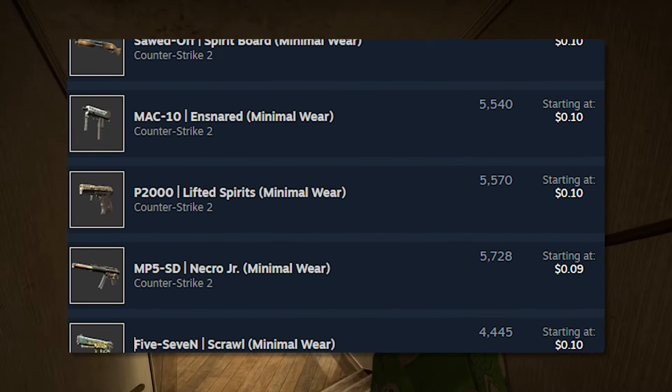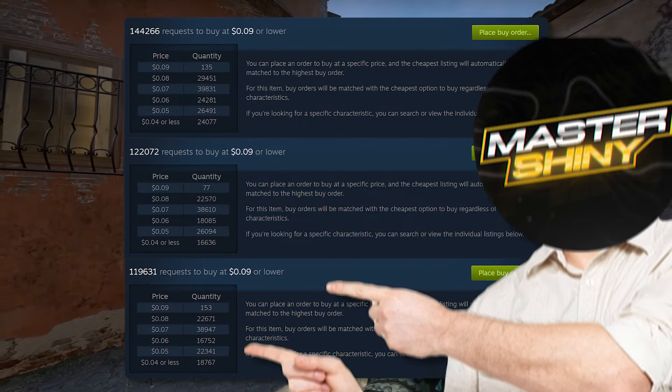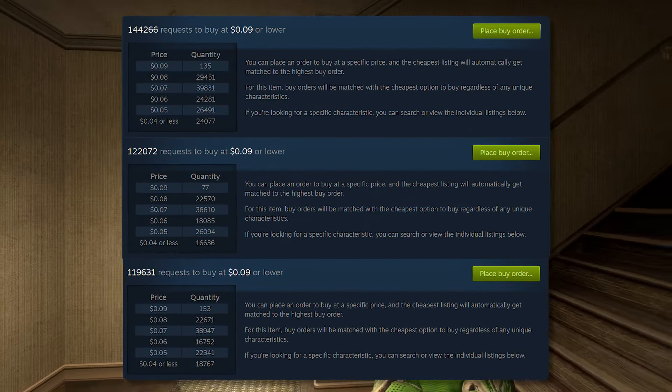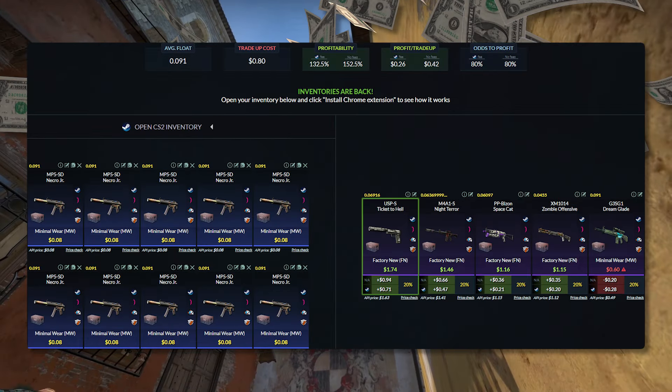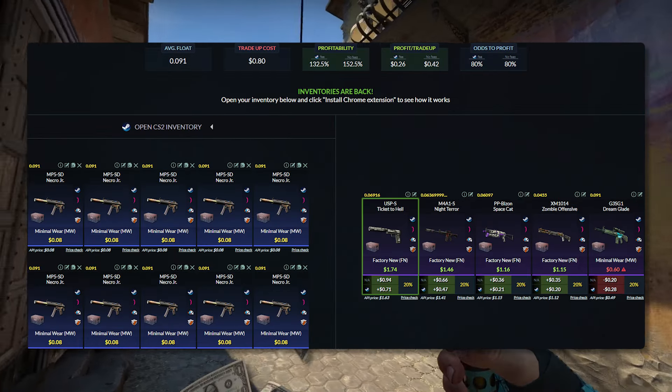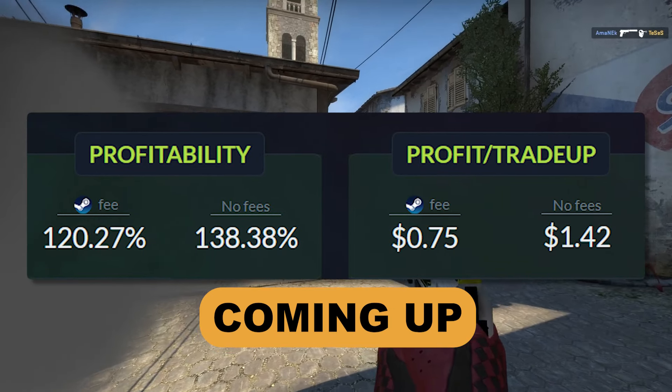What we're going to be doing is placing a decent amount of buy orders on all of these skins. There are buy orders ahead of yours, especially at a 9-cent price point, but the biggest thing is you're going to be able to place up to 10 times your Steam balance in buy orders. So if you've got $10, you can place $100 in buy orders. Don't do it just on this trade-up because we've got a lot more profitable ones coming up, but this is a great starter-level trade-up.